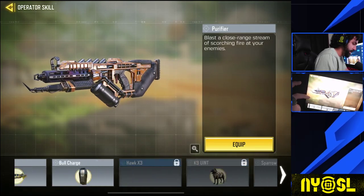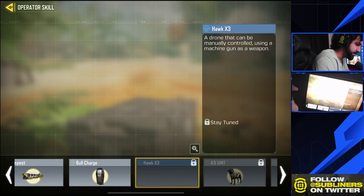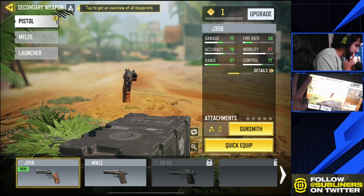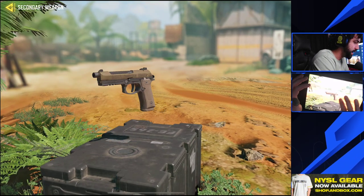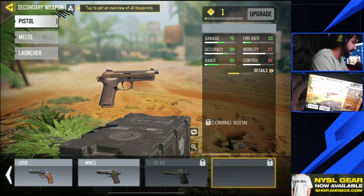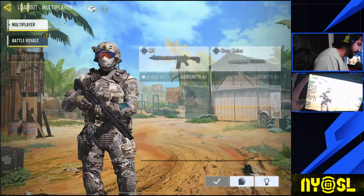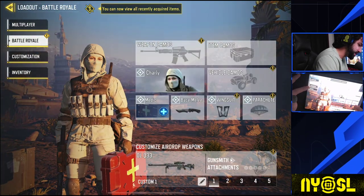We also have the Hawk X3, a drone that can be controlled manually using a machine gun as a weapon. We also have the K9 Unit coming to the game, so a couple of new scorestreaks to keep an eye out for. As far as melee weapons go — oh, this is the actual model for the Renetti. This is the gun coming to the game sometime during the season; we don't know exactly when, but it is going to be a burst-fire pistol. Looking forward to that one.